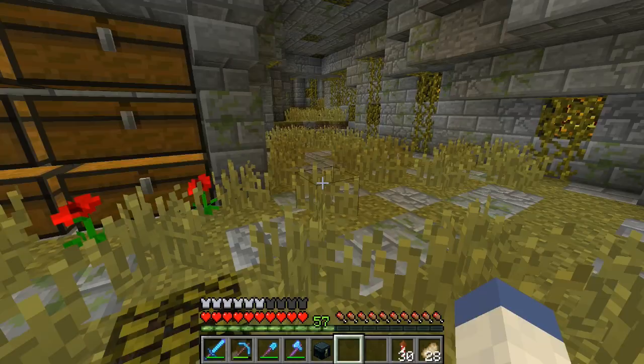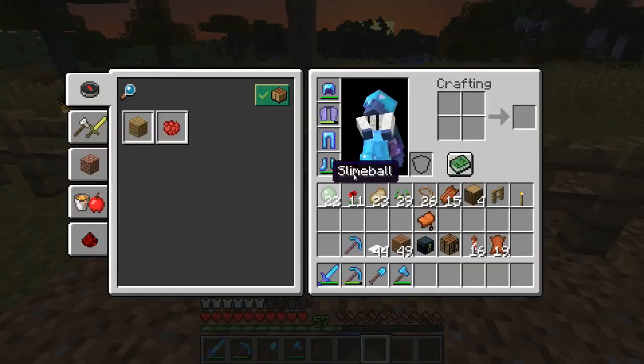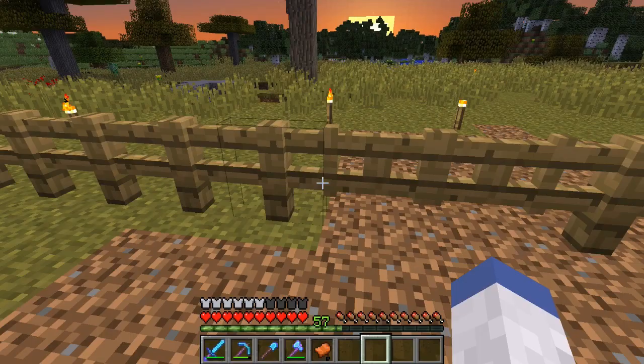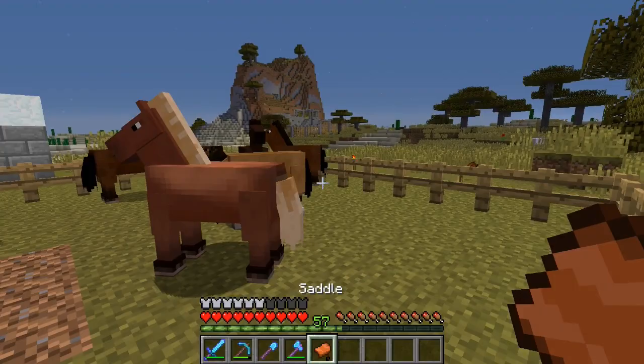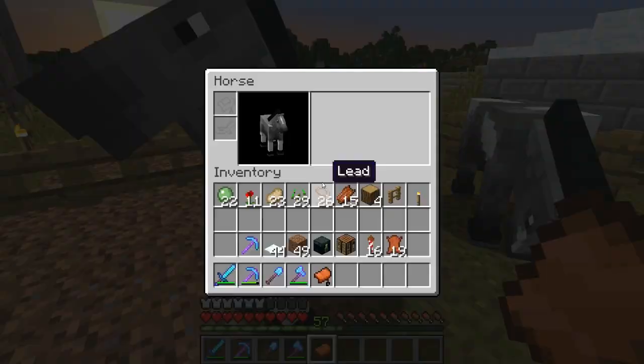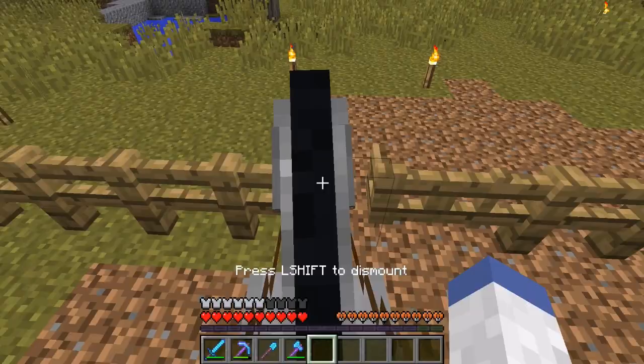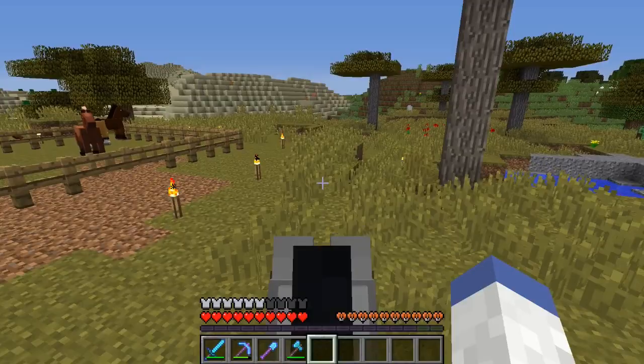All right guys, I got myself some horses! Unfortunately there was a creeper incident and I lost like two, but it's all good. Let me grab our saddle — these are just ones I found in the wild, no breeding or anything. I got really lucky, I found like one big plot of them and then I found two brown or gray ones. Let's go ahead and test these guys out. This guy is okay, he's not the fastest. Anything less than three jumps and I'm not interested — he is not a very good horse.